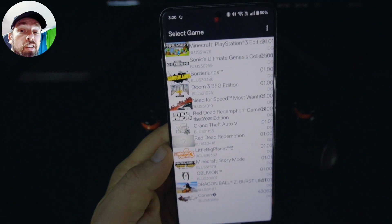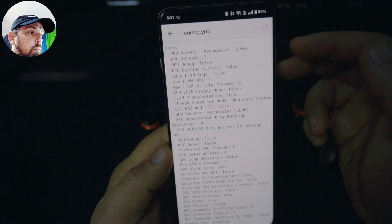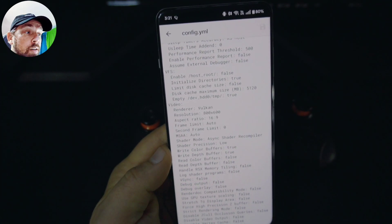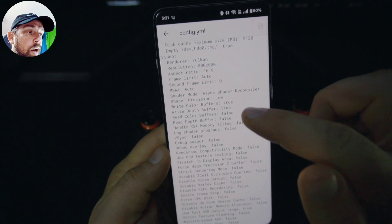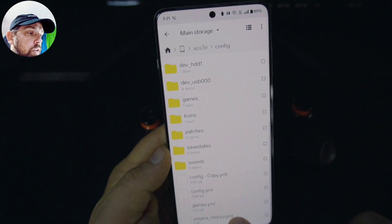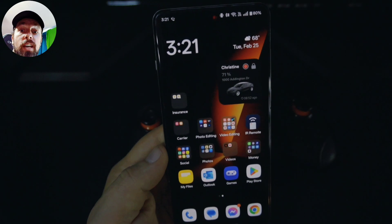Once you do that, you can go up and refresh it and you're good to go. If you use a file explorer, you can actually edit the config file and change the recompiler, or go down and change the renderer to Vulkan instead of OpenGL. On Android, OpenGL will not perform as well as Vulkan, so go change that. You can also change your resolution — I put it to 800 by 600 which makes sense for a PlayStation 3 game. You also want to change write color buffers to true and write depth buffers to true. Hit save and back out. The config file is in APS3E config — scroll down to config.yml and edit it as a text file. Then load up the game you want, let it compile — that'll take 10 to 15 minutes — and you should be good to go.